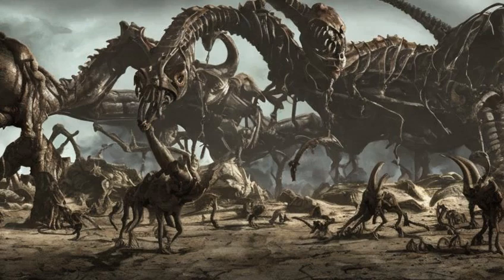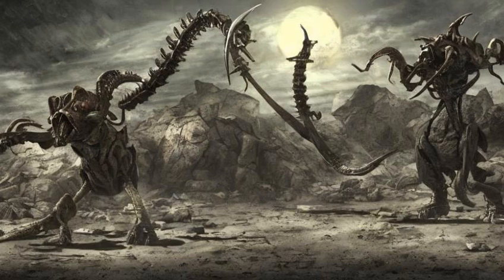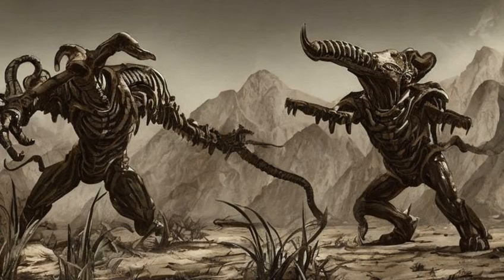Deathclaws spawn in specific places in the Mojave Wasteland, building nests and laying eggs. These eggs can be used to create consumables such as wasteland omelets.